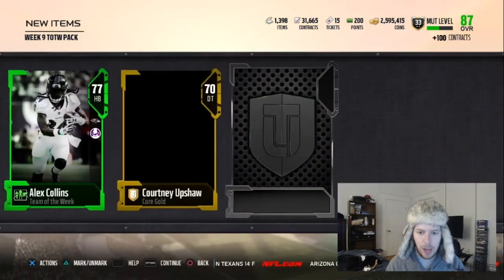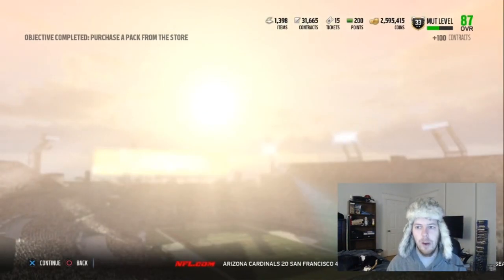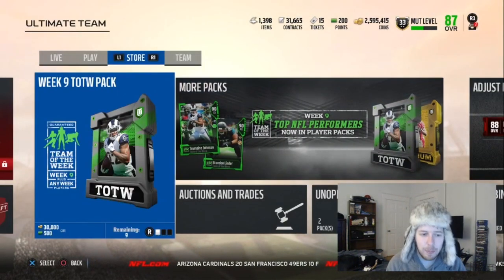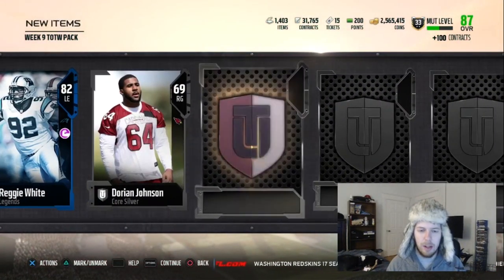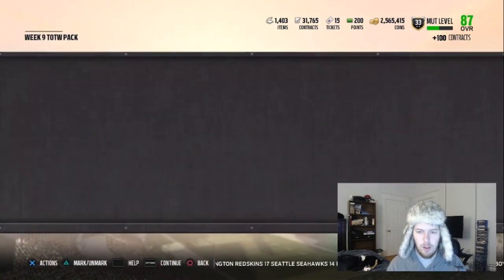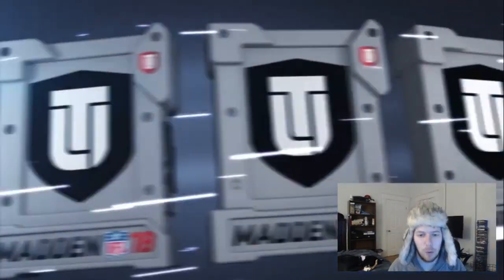We get an Alex Collins — I believe that's an old one — and we finish off with a Will Compton, I know that's new. Alex Collins is Week 8, so that's last week. We start off with an 82 Legend Reggie White. Didn't expect to see that, I'll take it. A Landon Roberts, that's an old one, and Kendall Fuller — that is a new one for Team of the Week. The Exchange Packs have saved me countless times. That's where I've made my coins in Team of the Week.